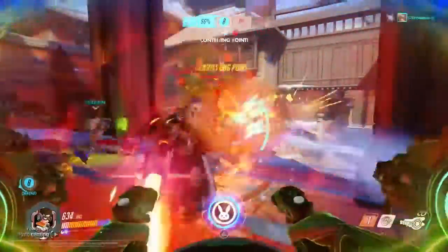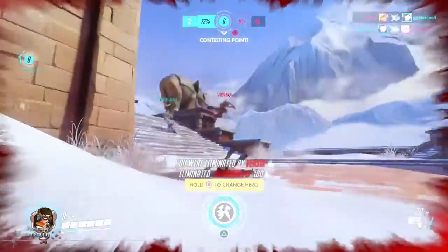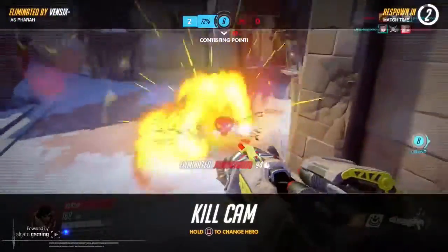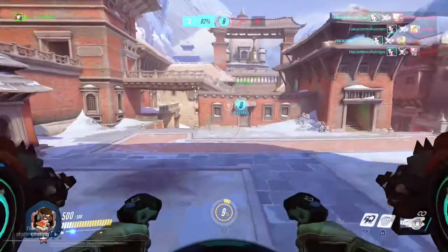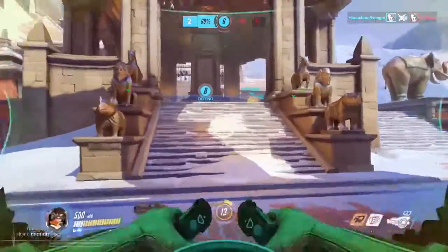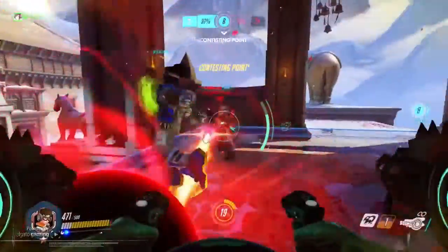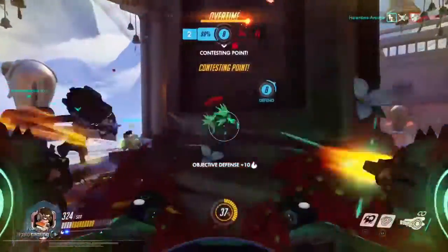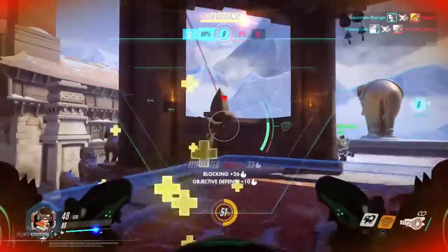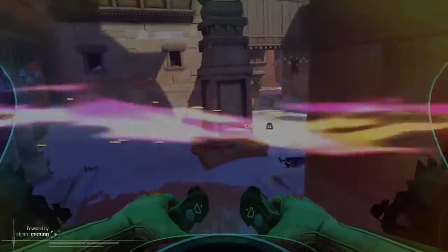I see Zarya and Reinhardt moving in and my reaction time was slow — I actually saw the Zenyatta right there. I wanted to use my ult, but that was a dumb move. I got wrecked by Pharah. I tried calling down another mech, which is kind of inadvisable unless you're at a safe point because then you're just taking unnecessary damage. But my shield actually blocked the incoming ult there, which is really nice — I think I ended up saving my teammates. Anyways, we won.